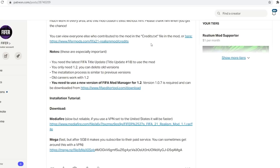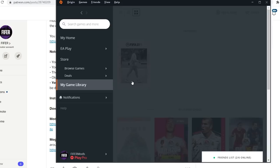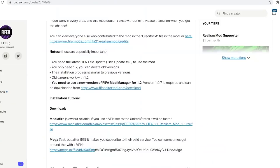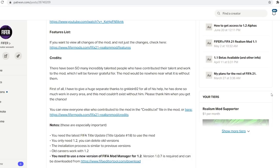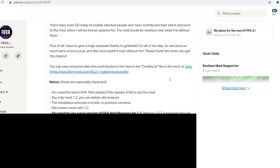A few more notes: you're going to need the latest FIFA title update — Title Update 18 — to use the mod. If you haven't already, go to Origin, Game Library, FIFA 21, and click Update Game. I recommend you do this even if you think you're updated, because it will tell you if you've already updated or it will update the game for you. Make sure the latest update was Title Update 18 at that point, and check that no new title update has been released because if FIFA releases a new update the mod will not work.